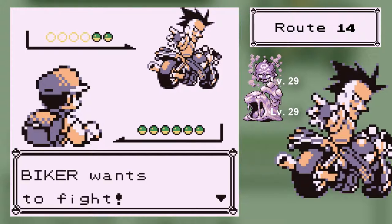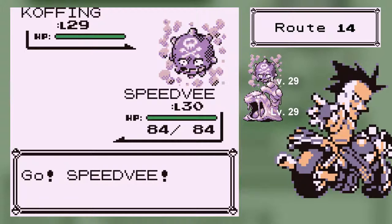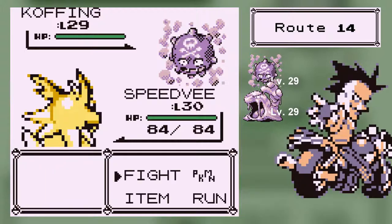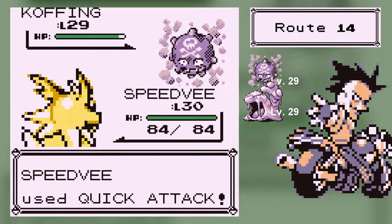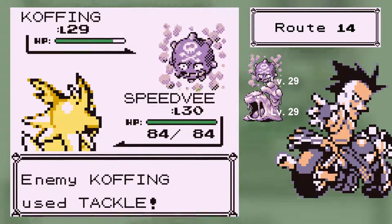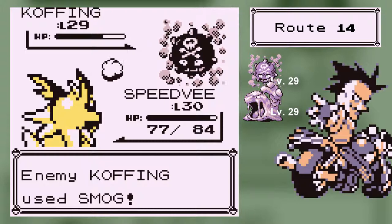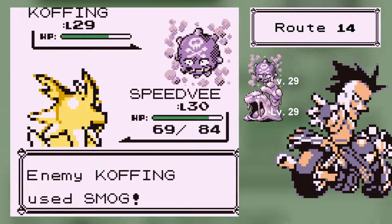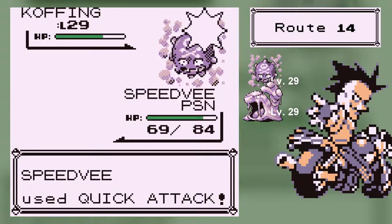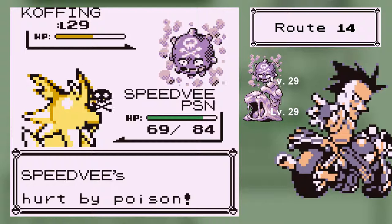He's a Biker. Quick attack. I would like Speed V to just get all the experience right now. I also don't have Mupi on my team right now because I think you do need Cut a bit later, so no Dark Knight right now. Well, Dark Knight is on my team right now. Bet you I'm poisoned. Yep. You couldn't go one battle without getting poisoned, could you?